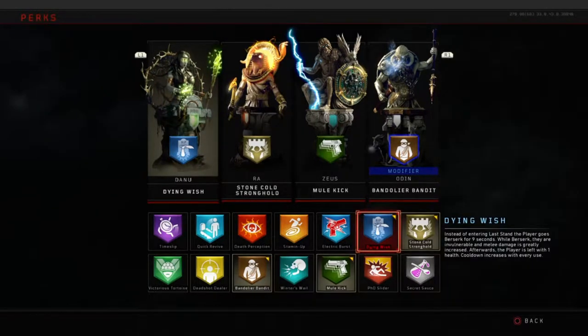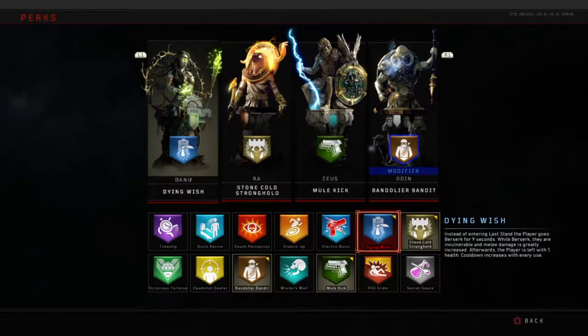Dying Wish is an awesome new perk. Get backed into a corner and instead of going down, you'll go into berserk mode where it's basically one-hit-kill melee on any zombie. You'll go down to one health as soon as it's over - it only lasts nine seconds - and then you can get to another safe place and start your camping all over again.